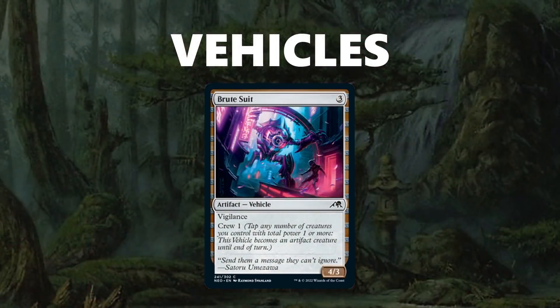Finally, there are Vehicles, another returning mechanic. Vehicles let you tap creatures to crew them — they are like creatures but not always activated, and in order to activate them, you tap creatures with power equal to the crew cost. For Brute Suit, you just tap any number of creatures with total power 1 or more. You can overkill tap, and you're also allowed to crew with multiple creatures even if you only needed one. The vehicle becomes a creature until end of turn, then reverts to an artifact until crewed again.